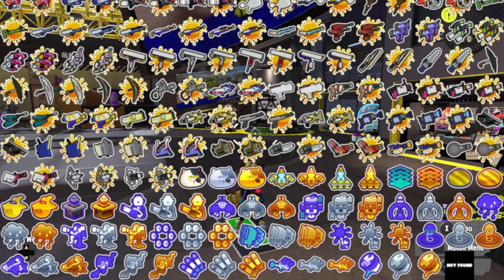Then you have the ranked mode badges — winning either 100 wins or 1,000 wins on a certain ranked mode like Clambitz, so again, very grindy. Then we get down to the super weapon badges like Tacticooler and Crab Tank: 30 wins for the normal badge, 180 wins for the silver badge, and 1,200 wins for the gold. And it's 100 wins and 1,000 wins for the ranked badges.